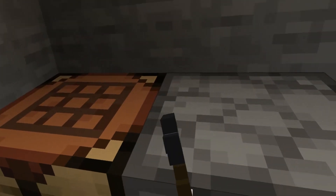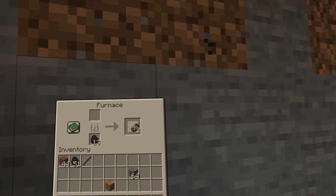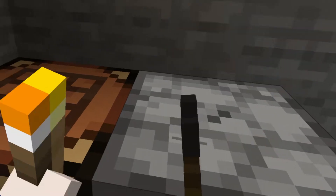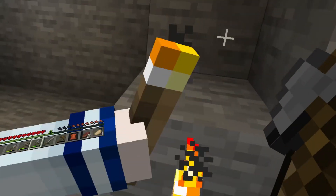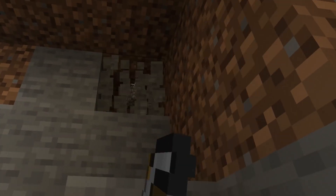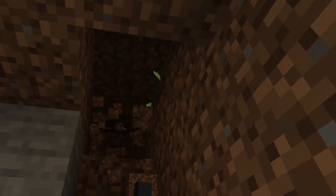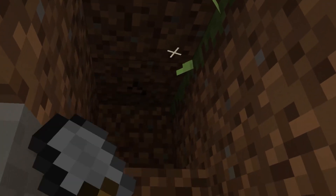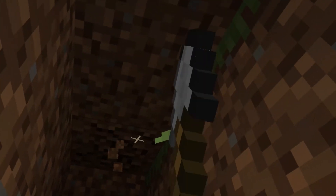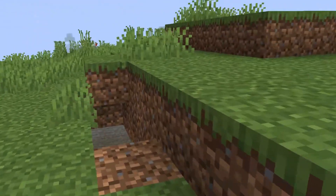I think it's daytime now since I heard the skeleton die. Before I go, let me get the food. Let me smelt the iron and make a little path that goes outside — just a little stairway for easy access in and out. I see the grass block. My biggest worry right now is that a creeper will be nearby, so I have to be ready to just run. No creepers — cool, we're out.